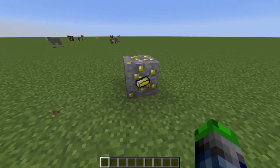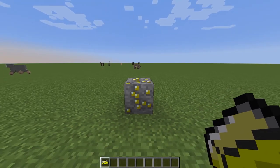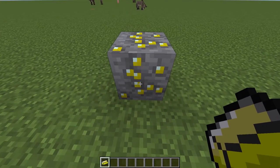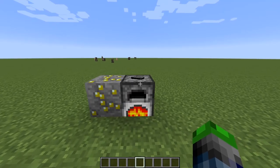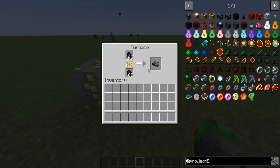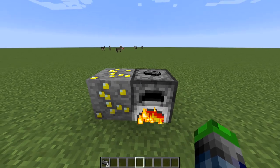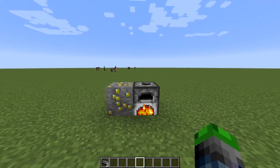First, you're going to want to find Yellorium ore in the world. It smelts into Yellorium ingots, and this is what we'll use for the rest of the mod. The next thing you need is a bunch of coal, because you're going to smelt coal with coal or another material into graphite bars. These are another key part of our crafting recipes — they use Yellorium and graphite, and you'll need a lot of both.